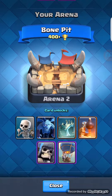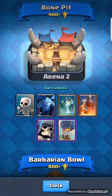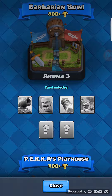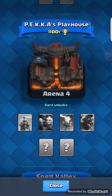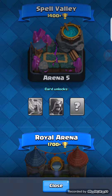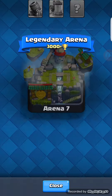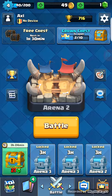Every day you get two free chests — they're basic ones, basically nothing special. If you do ten matches in a day, on a 24-hour reset, you get a gold chest to open immediately. In the very far right is TV Royale — basically the best attacks that people like to watch. If a battle gets enough views, it goes up there. Mostly these are amazing battles that usually end in close calls.